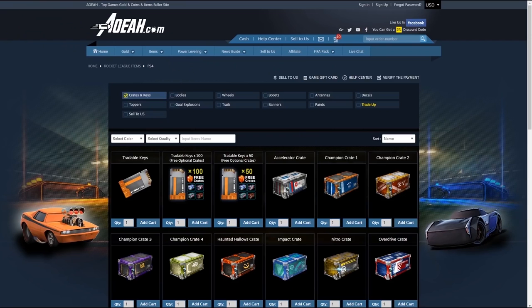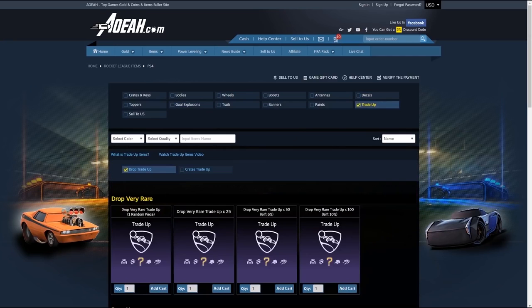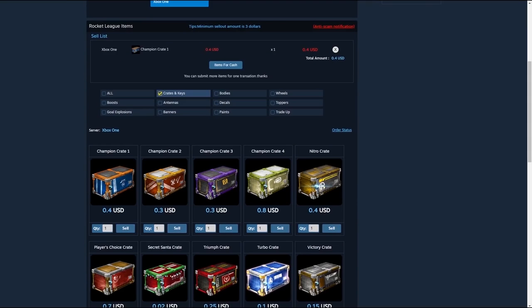Before we get into today's video, I wanted to quickly thank Aowa.com for sponsoring this channel. Aowa is a great place to get all of your Rocket League items including wheels, crates, keys, and much more. Use coupon code JSPADE to save three percent at checkout.